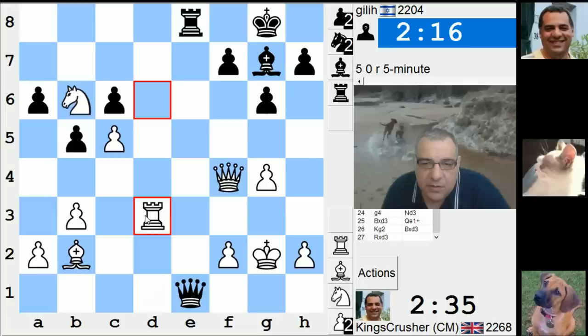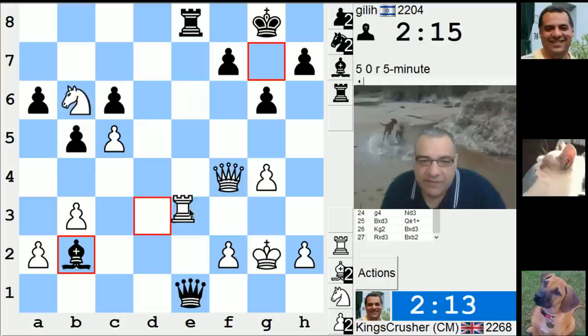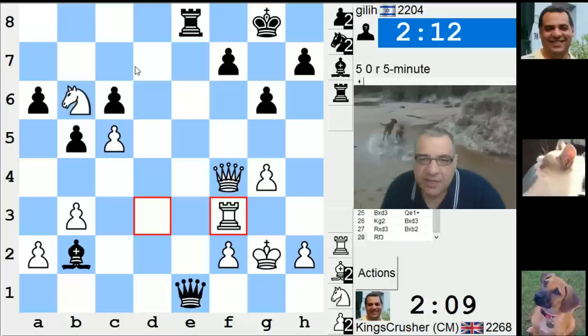I want to play rook d7 now. There is also rook f3 — I think rook d7 is probably better, unless there's rook e3 after. There's knight d7 — hold on, rook f3 doesn't use the d7 square, so there's knight d7. Maybe rook f3 is better. I'm not using the d7 square — that is a weakness. This move doesn't use the d7 square, so I've got rook f8, knight d7.